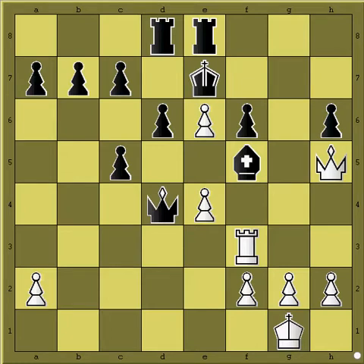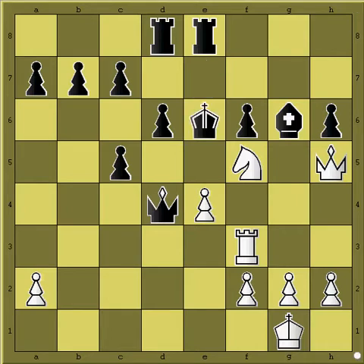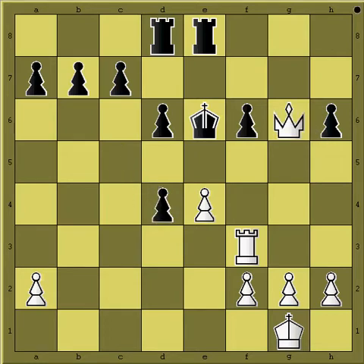What if black doesn't take that knight with the bishop? He could take this pawn, but then you could take the queen with check — which is important, because if it wouldn't be with check, black could simply retake your queen. When he retakes, you just take his bishop. Now you are up material, and black has to think about how to prevent mating threats.